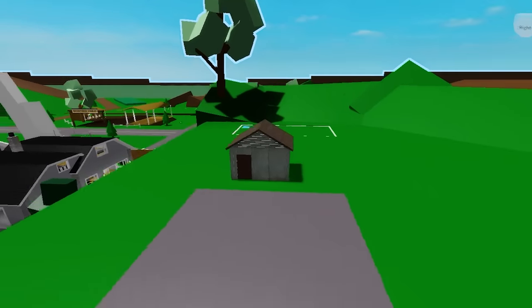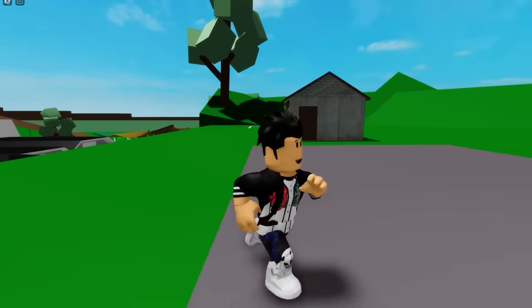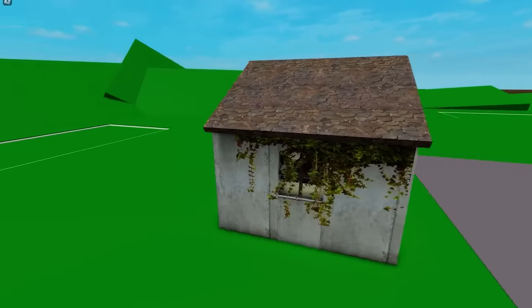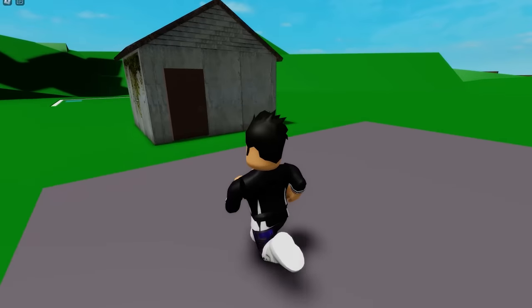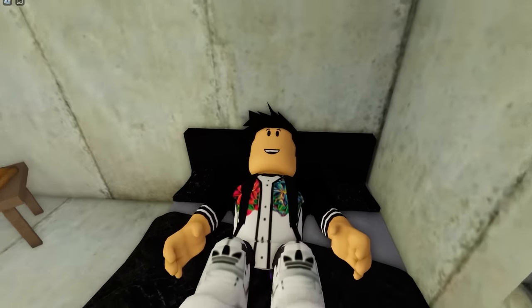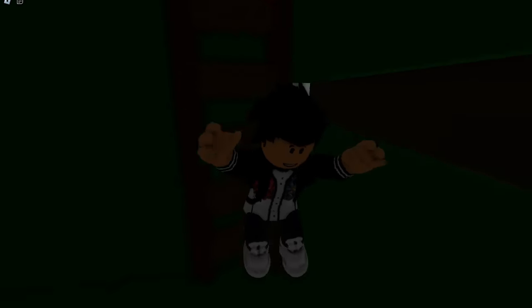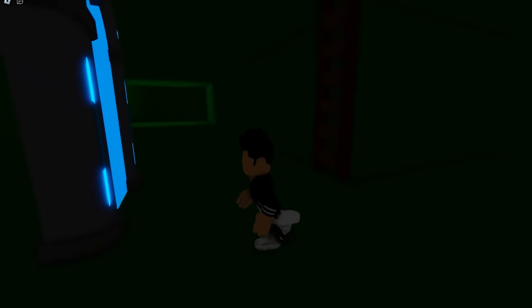I'm going to test my Brookhaven right now. I'm already in Pomni's house. This house really is very scary — it looks totally innocent but holds a dark secret. I'm going into this house right now. The house does look normal, but as you know, it has a secret. If I start walking here, look — I'm sinking. I fall underground, and here there's a secret portal that really works. It takes me to Pomni's dimension.